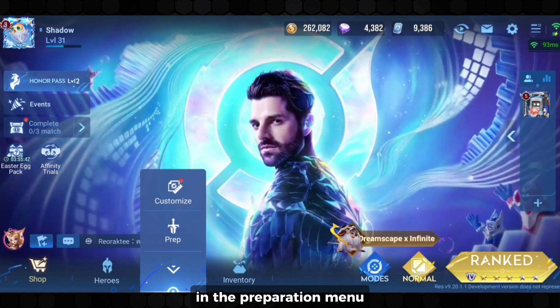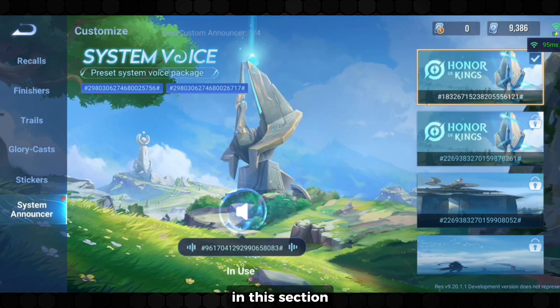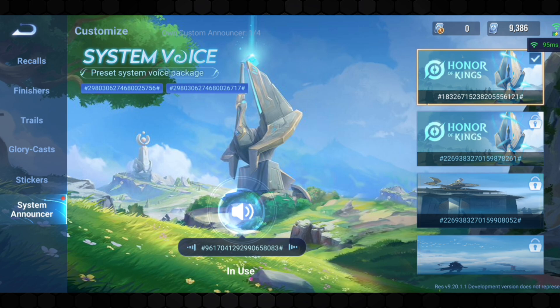In the preparation menu, they added a new section called system announcer. In this section you can now change the in-game announcer's voice — for example, hearing "Triple kill" called out in a new high-pitched voice.